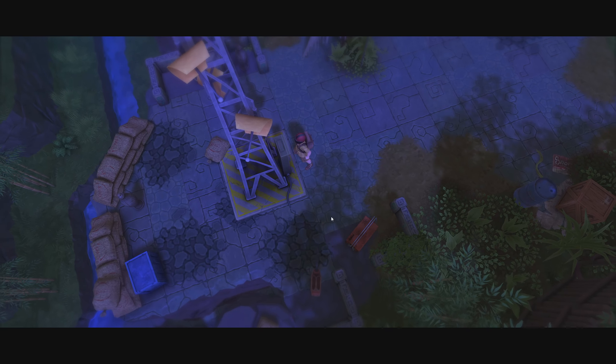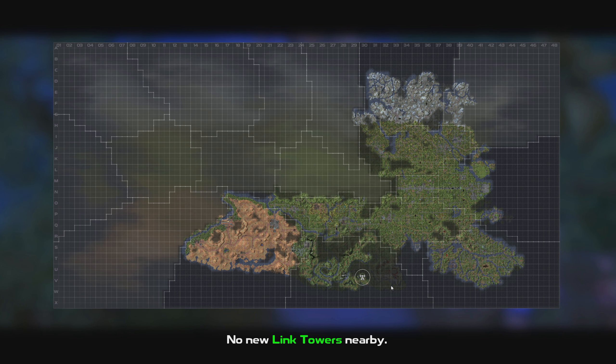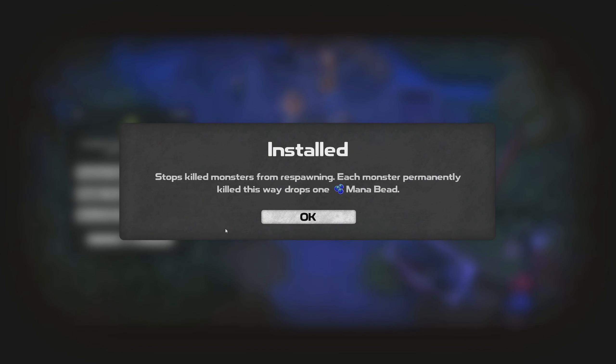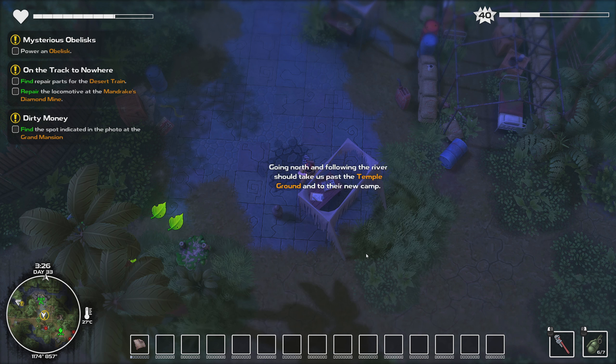We can activate the Death Signal of Doom and Horribleness. Most of this is coastline by the look of it. Transmitters — deadly transmission. The beachhead outpost looks like it has been hastily abandoned. Where could they have gone? No sign of the gas masks though. Supplemental: I found William's journal — this is deeply disturbing. Why would they do this? We should follow them. Going north and following the river should take us past the temple ground and to their new camp. Abbey, out.